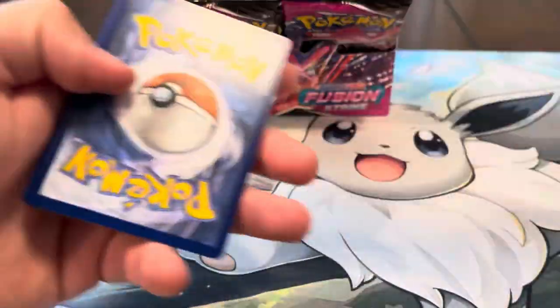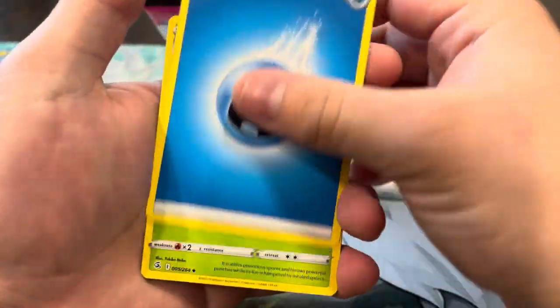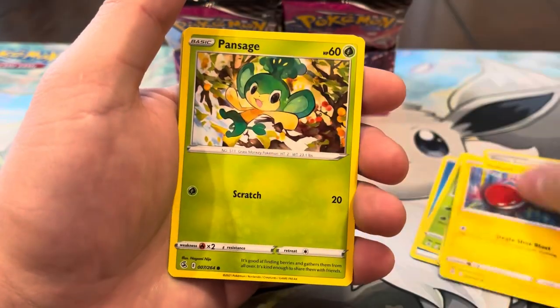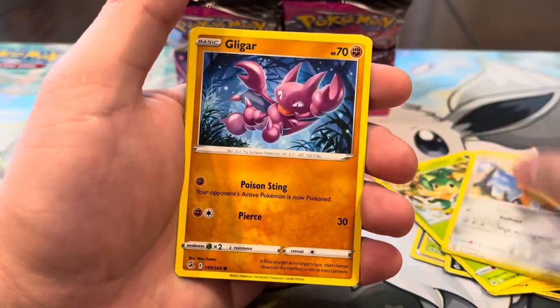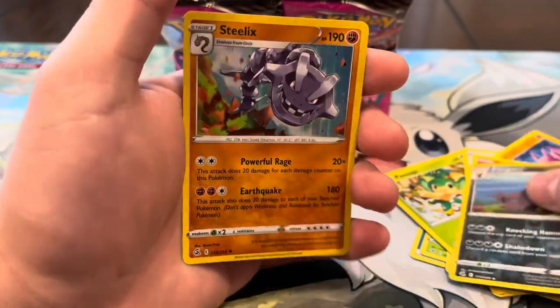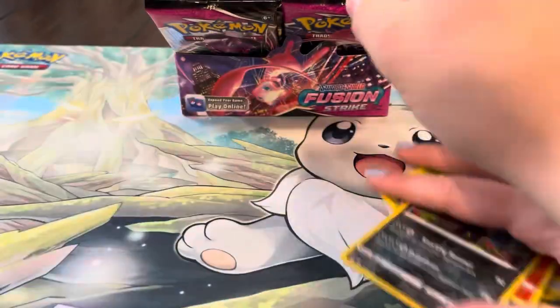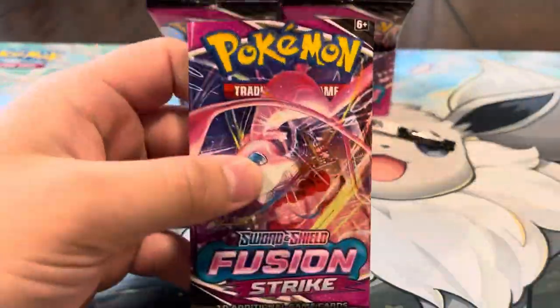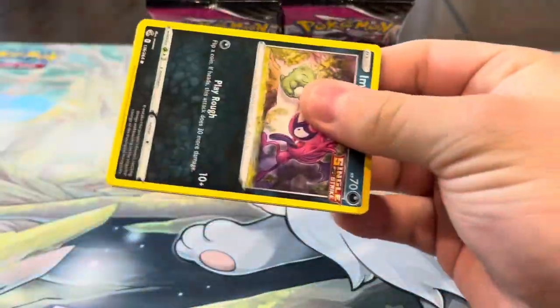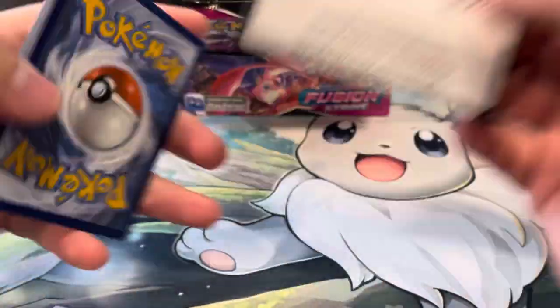Now all we need is a secret rare and we're all set. We got Water energy, Burloom, Crossceiver, Garbodor, Bolt Orb, Pansage, Skwovet, Gligar, Slugma, Gengar reverse — and a holo Steelix. Steelix is a pretty cool Pokémon. Running a little low on packs now, getting a little bit nervous.